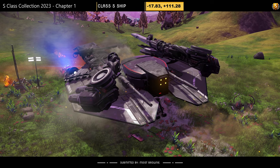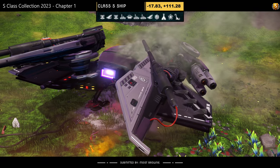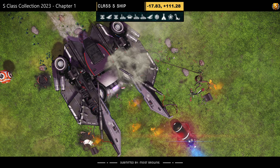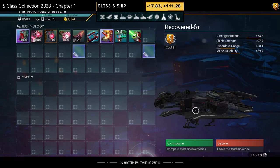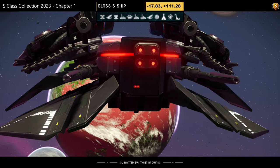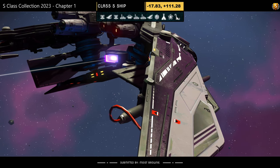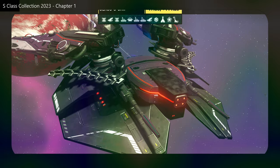Ship number twenty-five, submitted by Moist Brownie. Color scheme: purple and gray, dragonfly style with full-size wings. Supercharged slots are unfortunately very spread out, but if you can put that aside this is a very nice looking dragonfly — very graceful in the air. I'm a sucker for full-size wings.